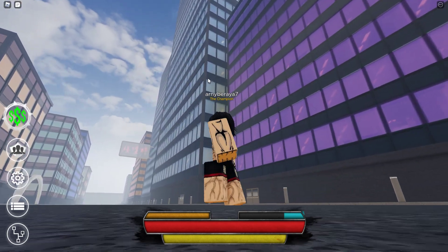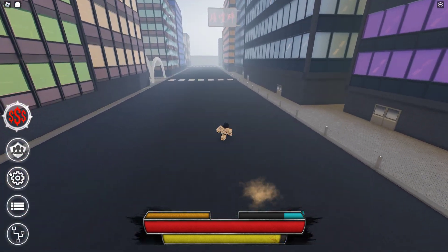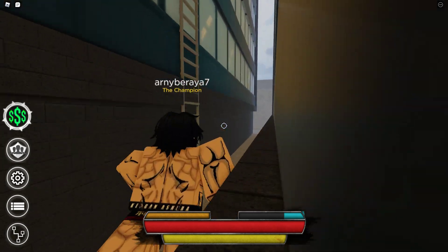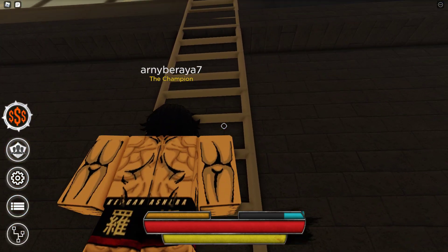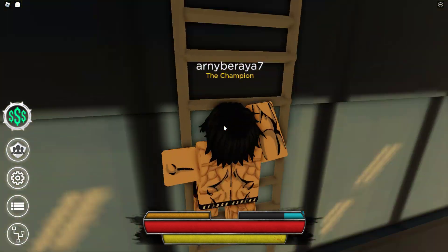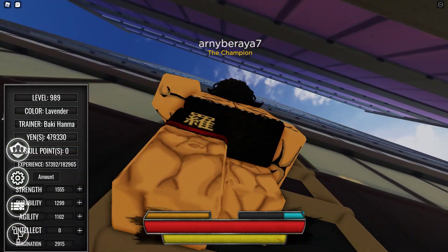As you can see, somebody is climbing up that building right now, so we're going to go over there and talk to Ujiro. I'm not going to be changing my stats right now because my stats are for Baki, and re-adding stats would be very hard.